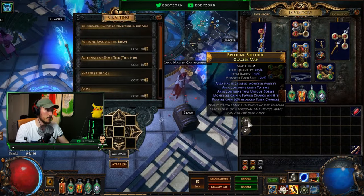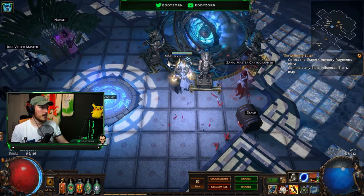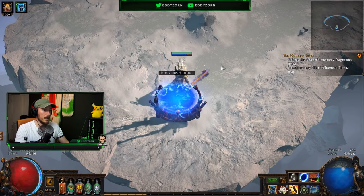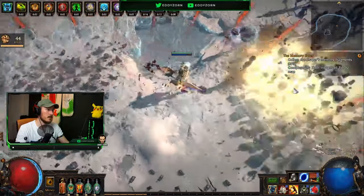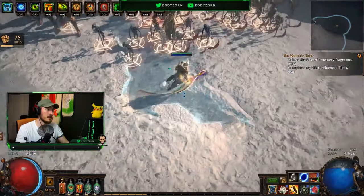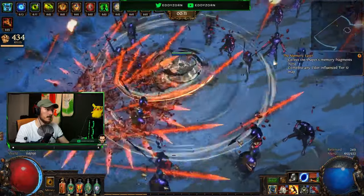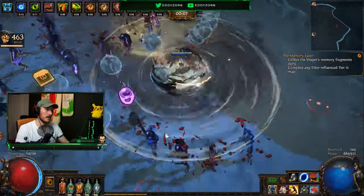For this test, what I have done is run for one hour — not glacier maps, I ran Burial Chambers. What I wanted to do was see how much quicker you were with the Inspired Learnings jewel. As you can see, this is without one, and I almost crashed the game again — this is how quickly I can run this.